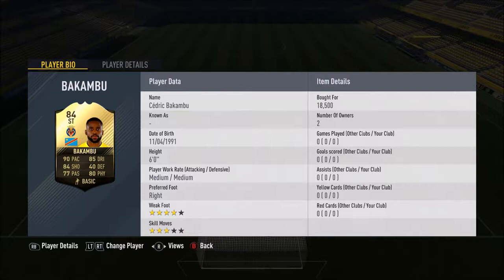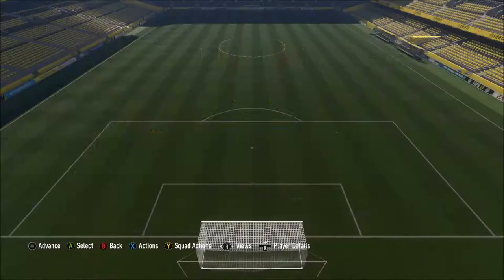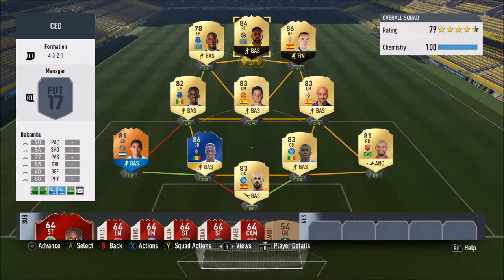We finish off the team with the beast and man of the episode — Cedric Bukambu. 90 pace, 85 dribbling, 84 shooting, 77 passing and 80 physical. 6 foot tall, medium/medium work rates, four-star weak foot and three-star skill moves. He's just 18.5k, which is so good for that kind of player. Good league, decent nationality, good team — that's so cheap. Let's get into a couple of live games and get some goals.